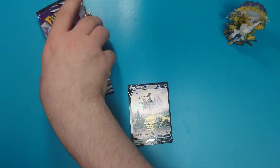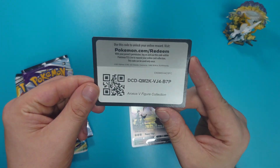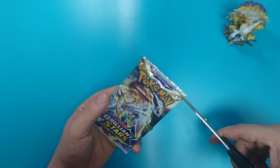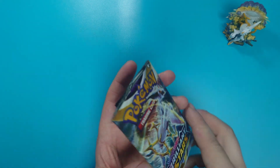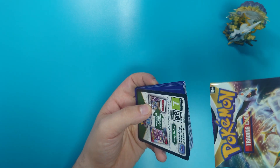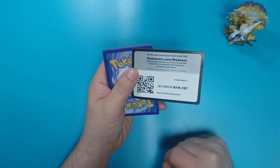So, let me get these open then. And there's a code card for you. First off, we have a Brilliant Stars pack.